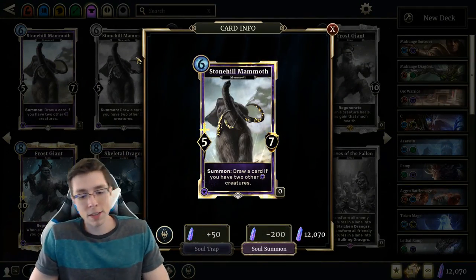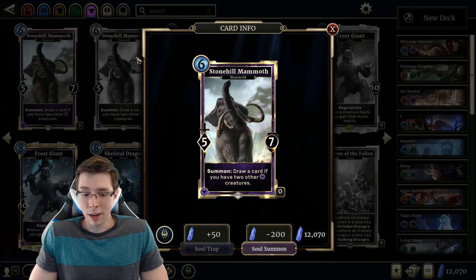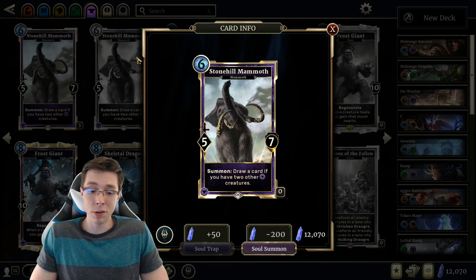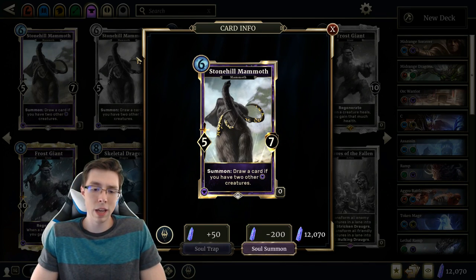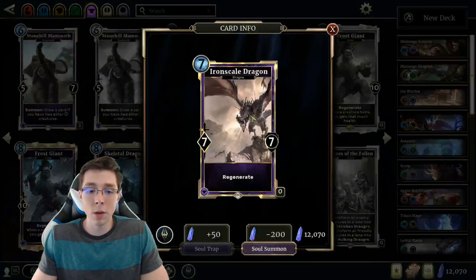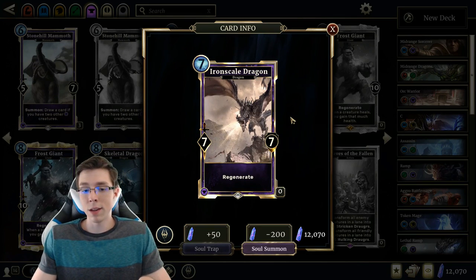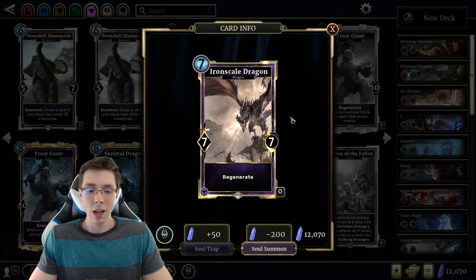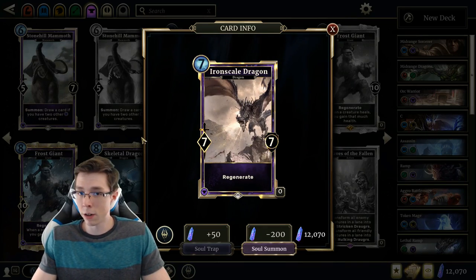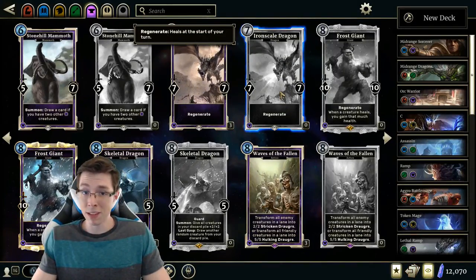Stonehill Mammoth — 6 cost 5-7, Summon: draw a card if you have 2 other Endurance creatures. In Arena the stats are okay and you might get the card draw. In Constructed there are better ways to get value out of your 6-plus cost cards — a 6 cost 5-7 is pretty bad and easily answerable. Moving on to Iron Scale Dragon — 7-drop 7-7 with Regenerate. In Constructed it's a vanilla that gets wrecked by everything. In Arena it's a big vanilla that doesn't get wrecked as much and has Regenerate, so it could be pretty annoying. It's a common, so Endurance is getting some Arena boosting but nothing usable in Constructed.